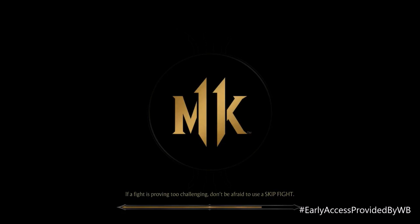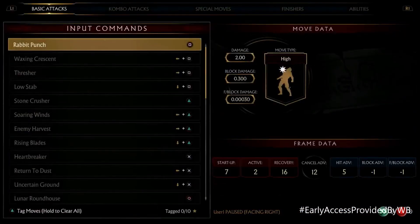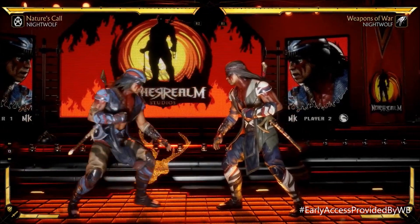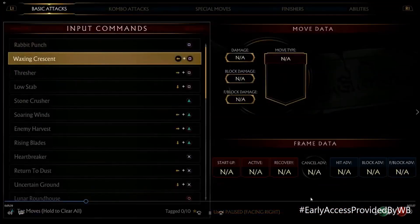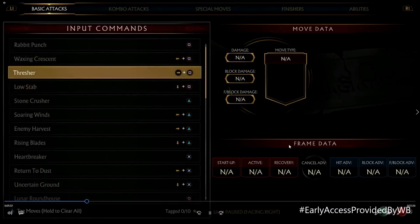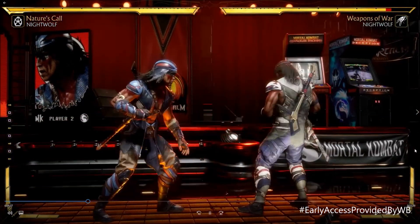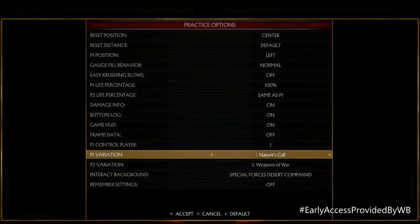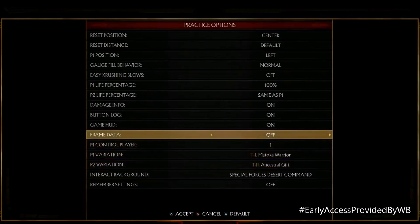I was given a little bit of time at EVO to actually look over this character and we got to look at some of the ins and outs of his tournament variations. We're gonna start by looking over a lot of his moves. Some of the frame data is not actually given — there's a lot of N/A — but I'm gonna turn on the in-game frame data so we can take a look. Let's also put on the tournament variations: Makota Warrior and Ancestral Gift.